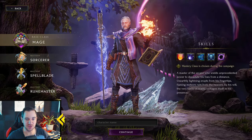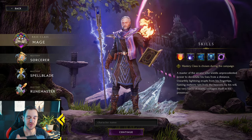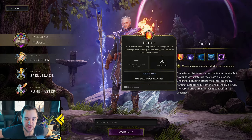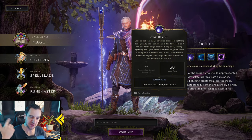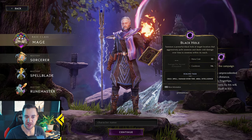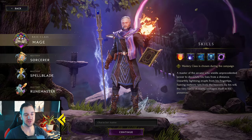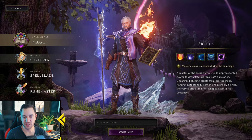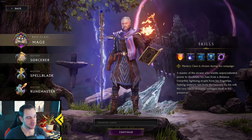The Sorcerer is the main mage exactly as you know it from other games. You have Meteor — raining down meteors on people — a static lightning orb, ice barrage, and you can even summon a black hole that pulls enemies in. The Sorcerer is your main spellcaster with spell critical strikes. Classic mage, pretty simple.